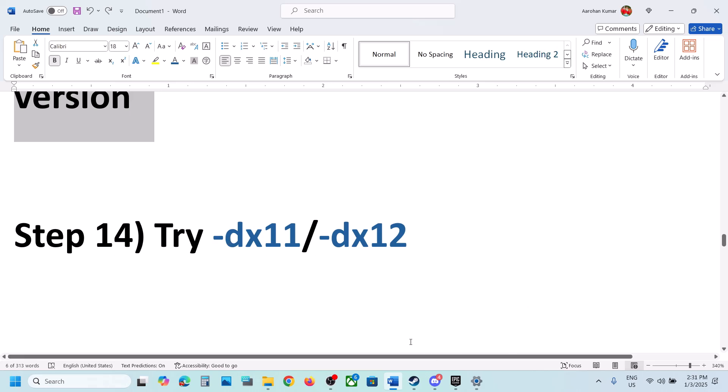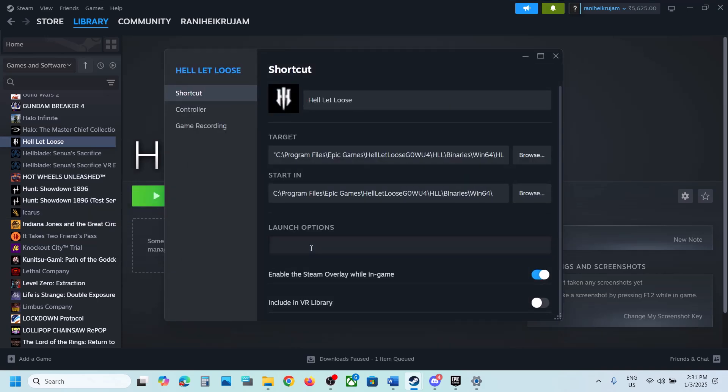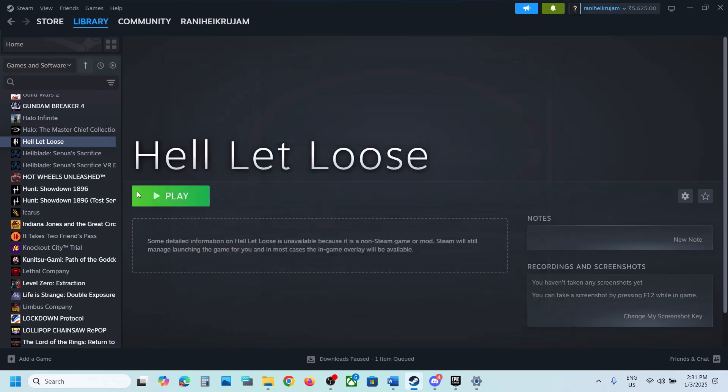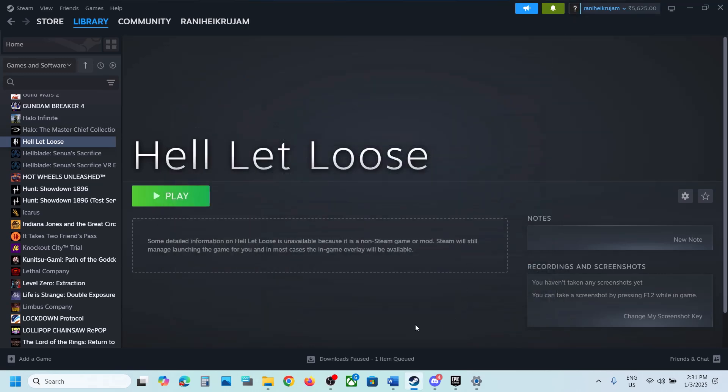The next step is to try DX11 or DX12 in the launch options. For Steam users, right click on the game, select Properties, and in the Launch Options type -dx11, then launch the game and check. If that doesn't work, go to Properties again, change it to -dx12, launch the game and check. If still not working, remove this and follow the next step.